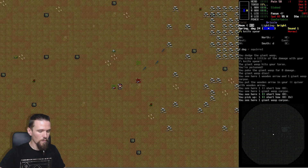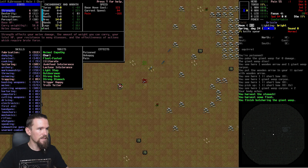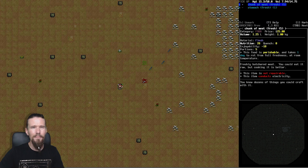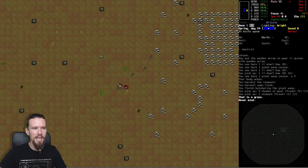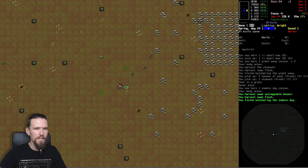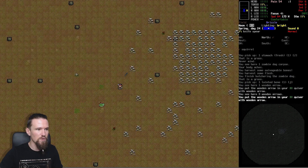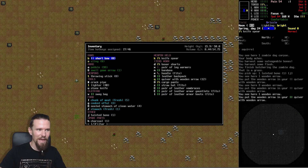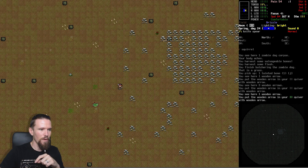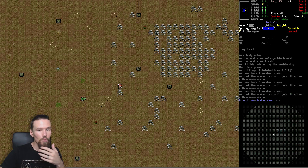We'll go ahead and butcher the wasp. The poison is still affecting us. We'll take the zombie dog's tainted bone but leave the meat - no real use for it right now. We'll take our arrows back and put them into our quiver. Unfortunately we lost one in that scenario. And I'm dumb - I came all the way out here and we don't have a shovel. I know at least one or two of you would have realized that. Going to run back really quickly.